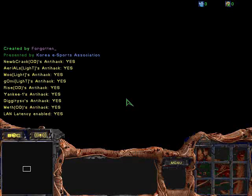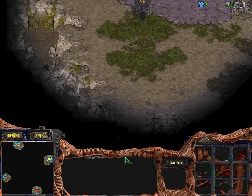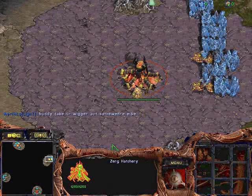Hey guys, welcome to game 3 of Light vs. OD Yankee League Finals. It's the 2v2 on Hannibal. Should be pretty interesting. I'm trying to remember what Hannibal looks like — it almost looks Python-esque. Oh, I remember Hannibal now. It's the two gas and the blocked off ramps.